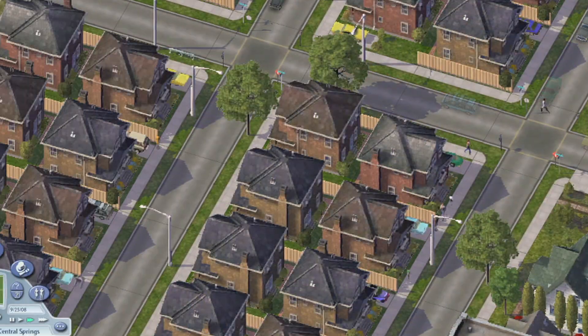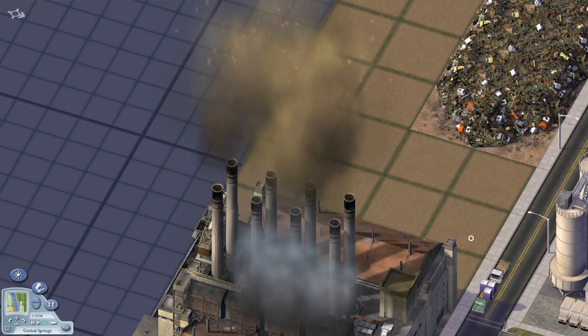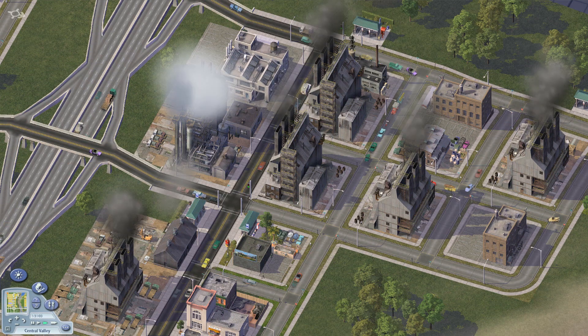It is a very realistic simulation, and students may have to start over several times because their city either did not thrive or they made some choices initially that they didn't understand the consequences of downstream. For example, having a lot of extra power in a city can produce too much pollution, and citizens were not happy — they either moved away or they complained.